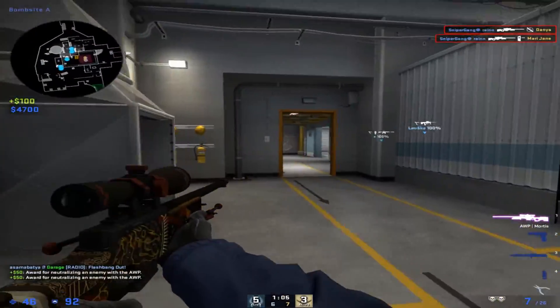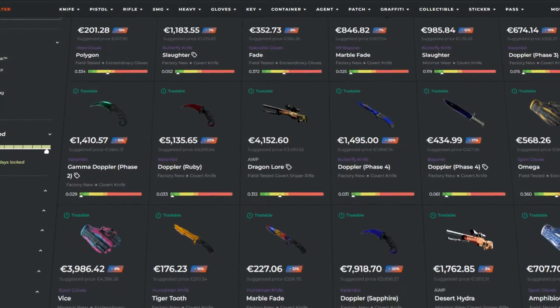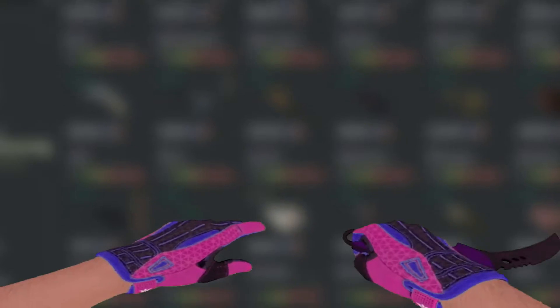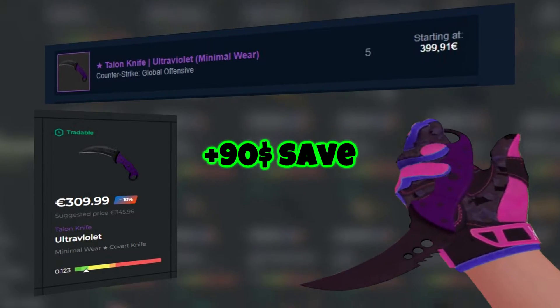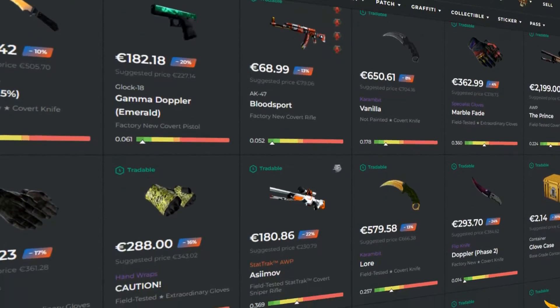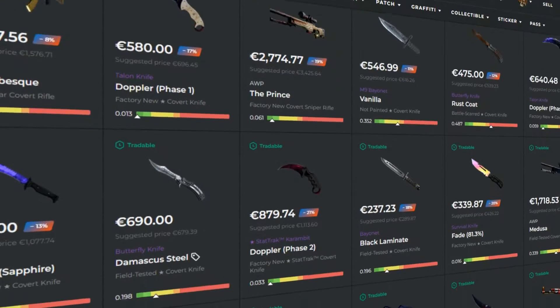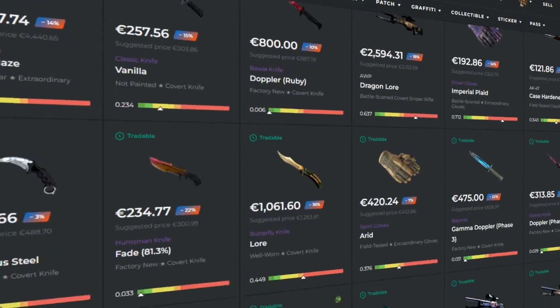But before we continue, here's my sponsor. This video is sponsored by Skinport, the easy-to-use skin marketplace where you can buy and sell your CSGO skins for the best prices. These skins are way cheaper on the site than if you buy them on the Steam marketplace, so you can save a lot of money. The site has over 500,000 skins and they are expanding every single day. It has a 4.9 out of 5 on Trustpilot — link in the description, make sure you check it out.